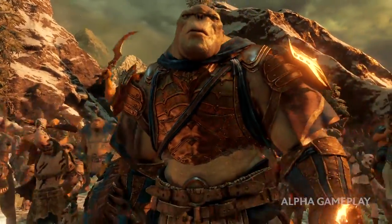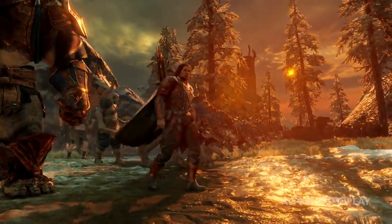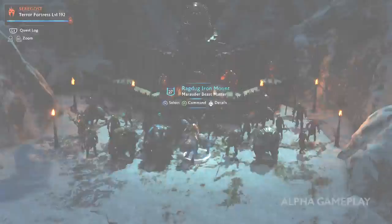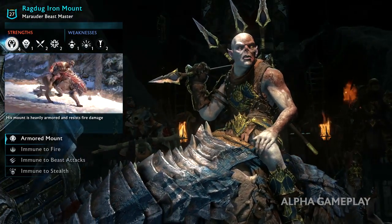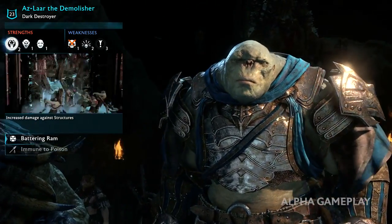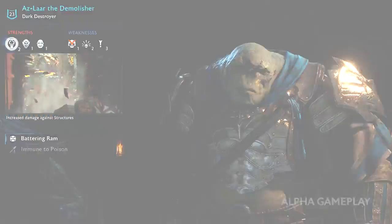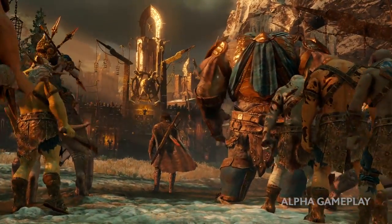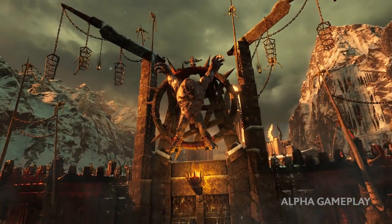It's not only our enemies and the world that make the Nemesis system unique — it's also our followers. Raagdug the Iron Mount has armoured cavalry that can charge through the flames of artillery fire. The Demolisher is a living battering ram with the power to smash enemy defenses. With our followers at our side, we must first face the Stormbringer, the Bright Lord.